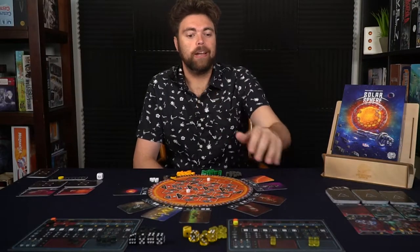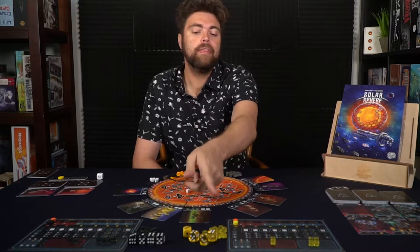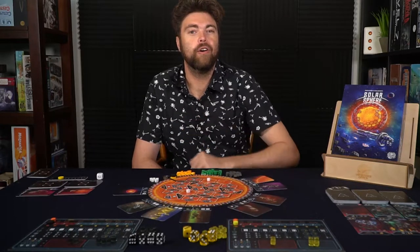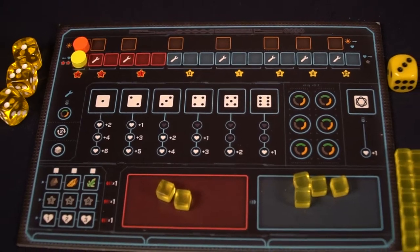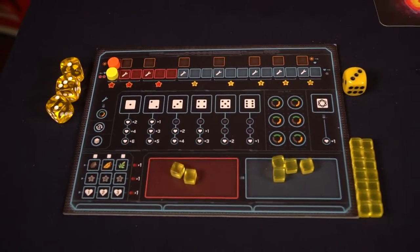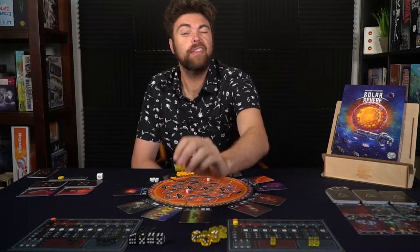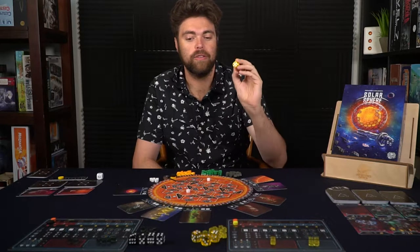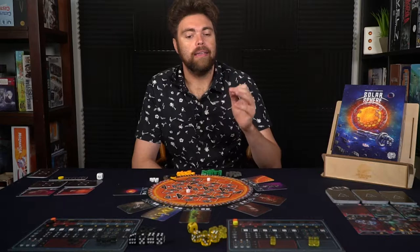Extra markers can be set aside. Each player gets a player board, drones of their color, dice of their color, their sphere marker, and their morale marker — place those on the very far left spaces. Give each player six drones in their storage and move two over to their recycled storage area. Each player gets three dice they'll use throughout the game, plus a bonus die usable once after completing a specific objective. Each player starts with the same resources as indicated.